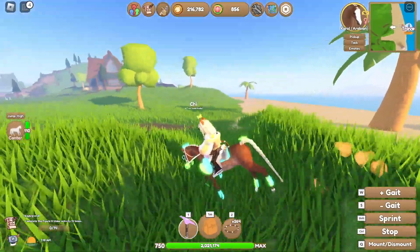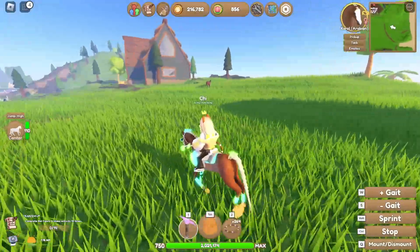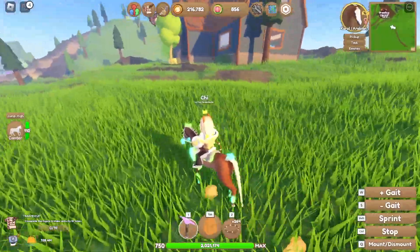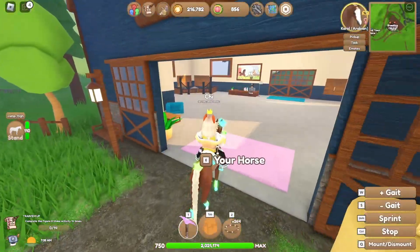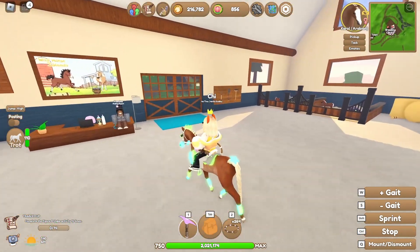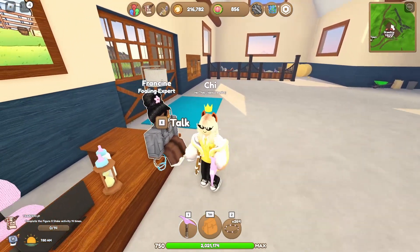I don't know what TBs I have on me — I have a decent amount, but I gotta be careful with my inventory space too because I'm almost full on horses. I really need to do another inventory clean out and I'm not looking forward to it at all. My plan, or at least my goal, is to get at least one or two OG stat TBs, and I think I'll be happy with that. Let me pick up Carol.